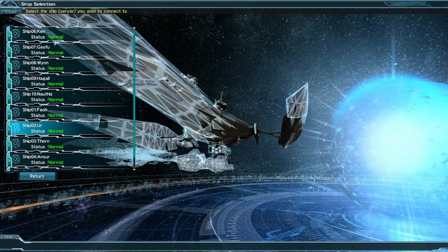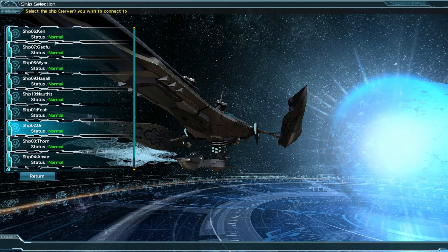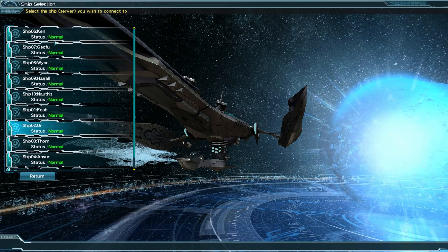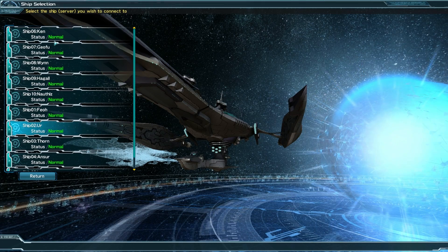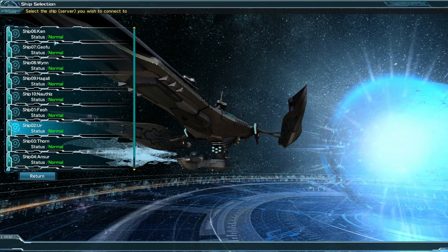Once you're logged in, you're all set. Again, the majority of the English community can be found on ship two. I hope you found this guide useful for setting up the game. This is PrinceBrightStar signing off. If I don't see you in game, I'll see you next time.